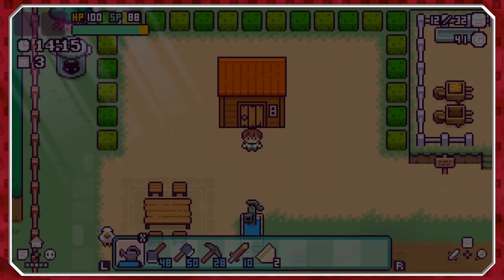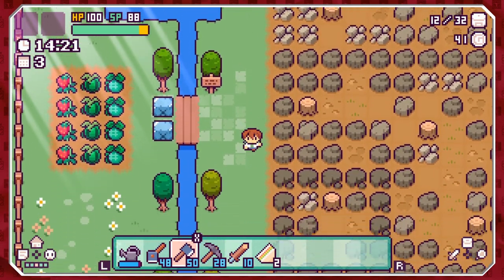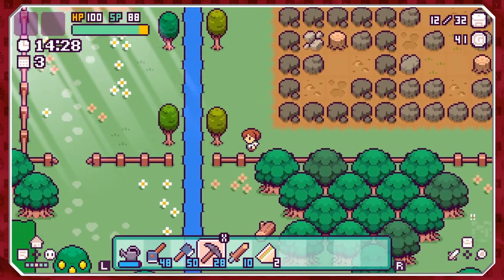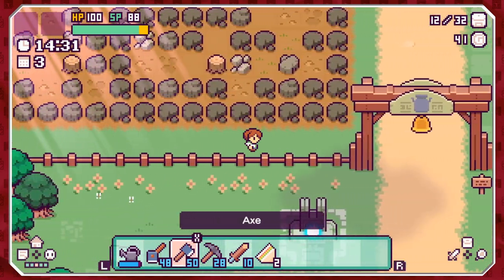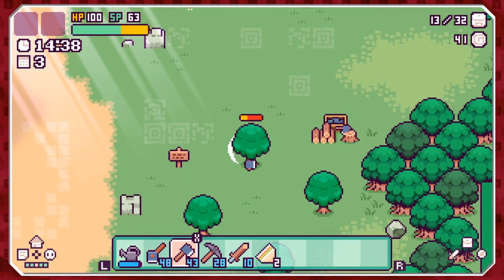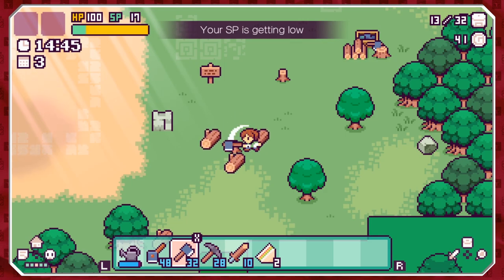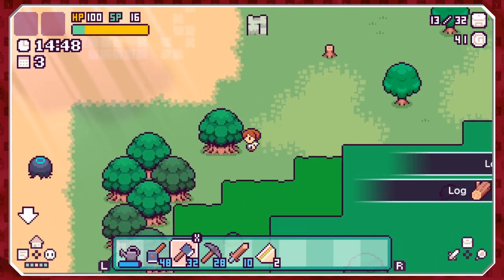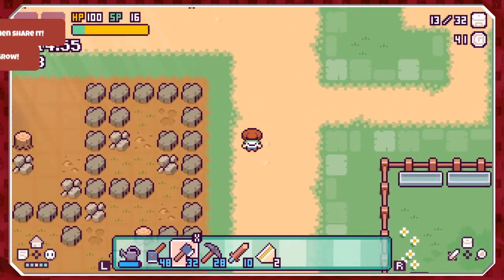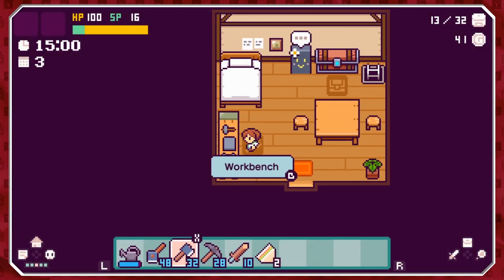We haven't tried chopping down a tree yet. Oh, also the pickaxe — I can't use it on that. So obviously later on I'll get different strengths of pickaxe for different things. It takes a lot of hits to chop down a tree and you get three logs. Let's pick up those logs — that's a big tree. Can't hit it, that's fine. Let's go back and craft the extra wooden planks.